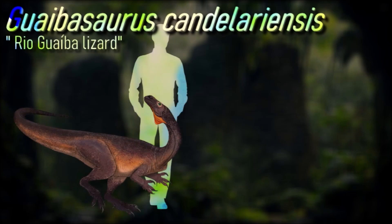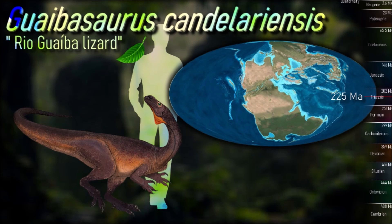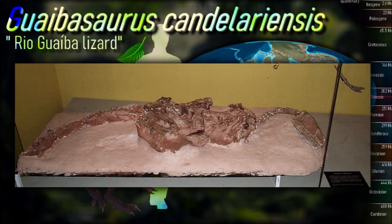Guibasaurus is the most enigmatic of the Saurischian taxa. The study provides a detailed anatomical revision of all specimens originally referred to this species, including its type series and a recently excavated partial post-cranium. Despite originating from different sites, these specimens share unique traits and at least one possible autapomorphic feature of the pelvis, supporting the species' uniqueness.